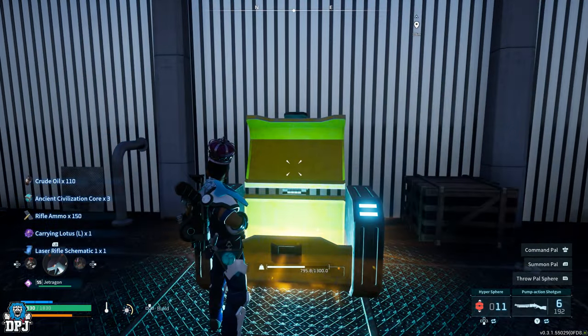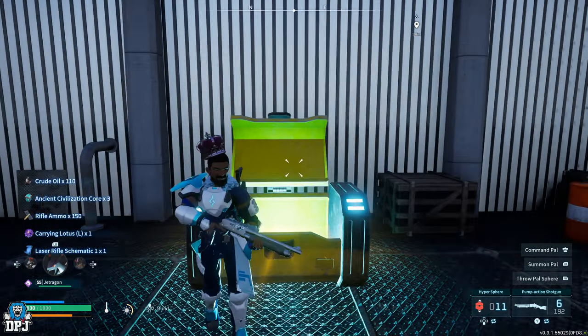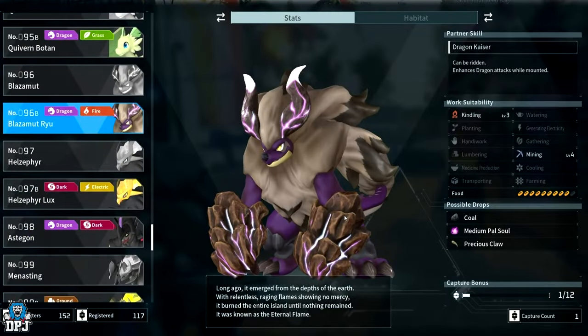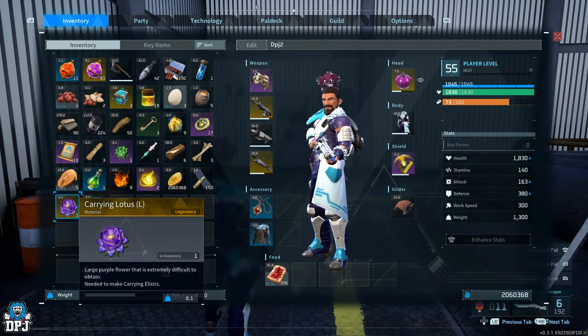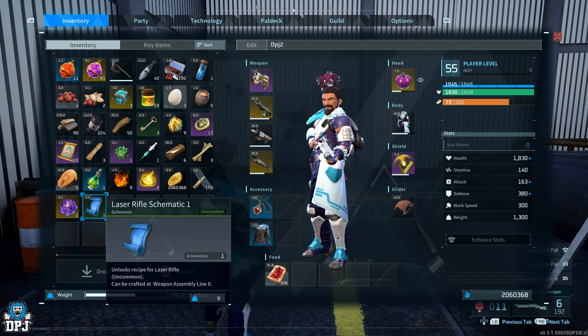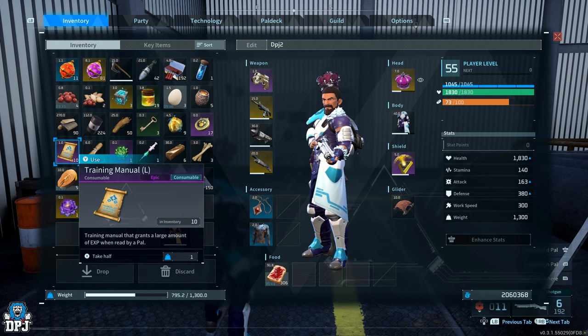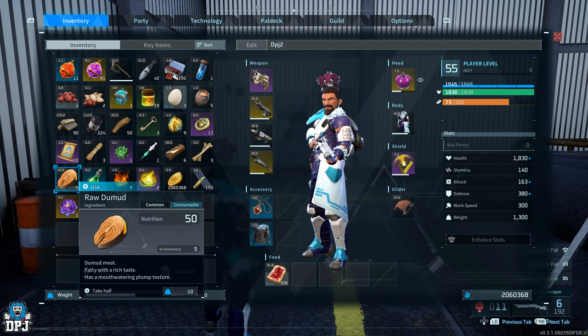There's also a new raid boss — spoiler alert — it's Blazamut Ryu. You'll need to find his fragments. And that's it for the things you need to know about Palworld's new update. If you enjoyed the video, leaving a like really helps out, be sure to subscribe, and hopefully I'll see you on the next one.